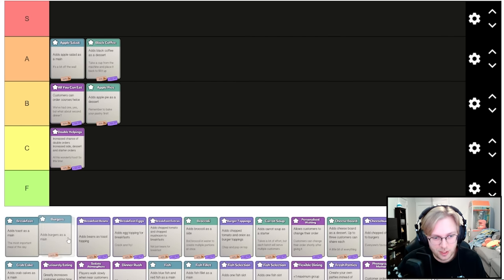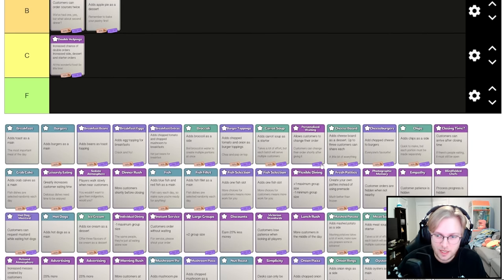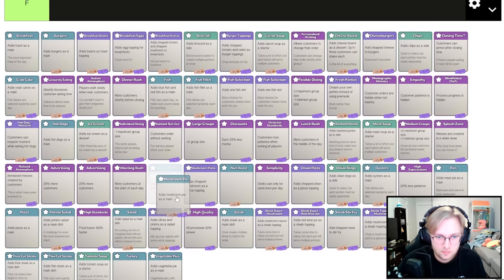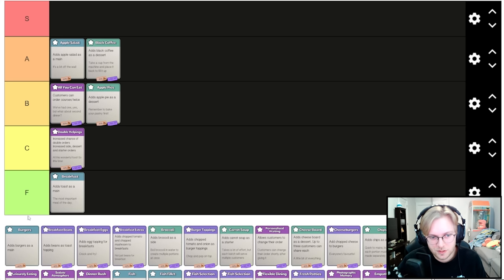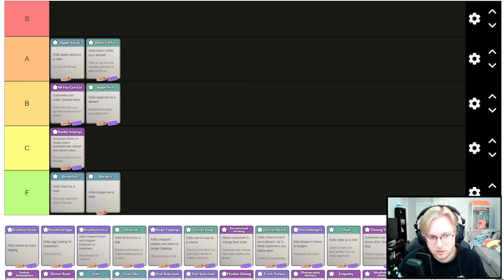All the ones that add normal things as a main kind of suck because they don't give you any extra or less customers. Adding mains is terrible — you're just adding complexity for no reason. It's like adds toast as a main, adds burgers as a main. But if it's a different type like chopped cheese, that's different; adding a whole new recipe basically doubles what you have to do in the kitchen.